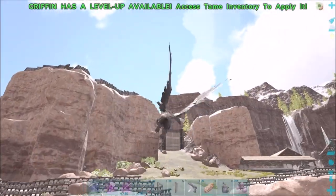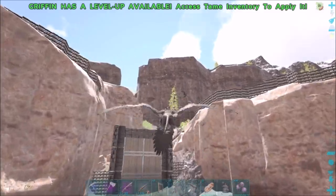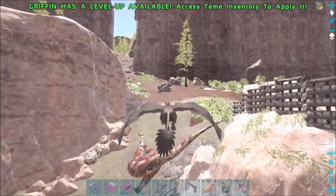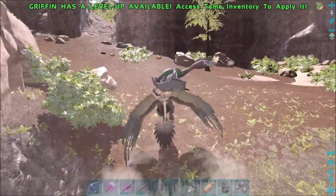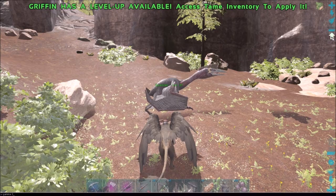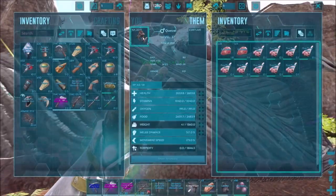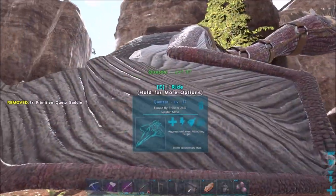I still didn't adjust the gamma or anything. It's all tamed up - we've got our quetzal sitting here. Let's turn the gamma down just a little bit, put the saddle on, and we got a quetzal! Big old slow bird, that's what this is.